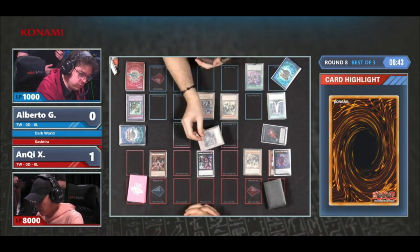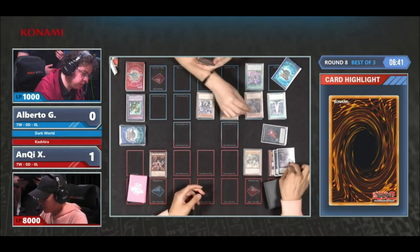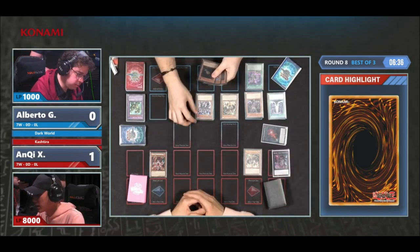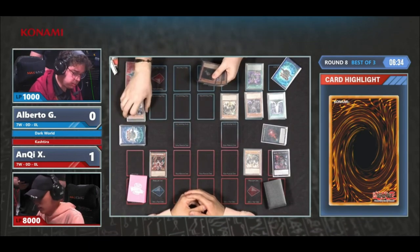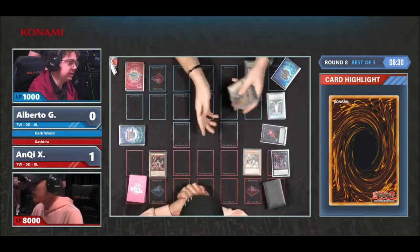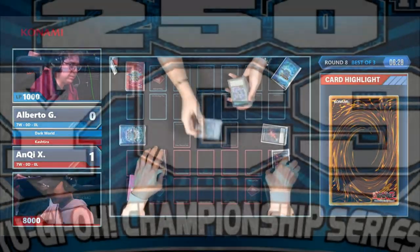Finally we are on Alberto's turn, who immediately enters the Battle Phase — makes sense, at least getting rid of the Arise-Heart right away. But he has to play super fast with just the — Oh! Oh! Oh! He scoops it up. Oversight on that final play, ending the game.